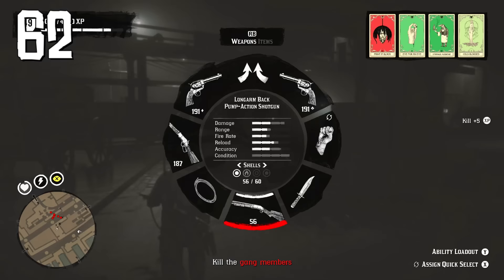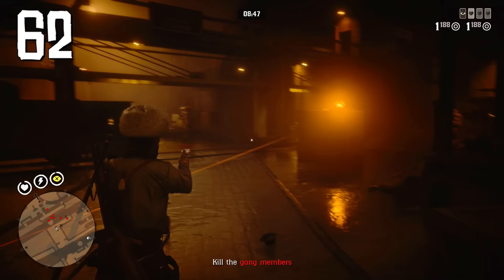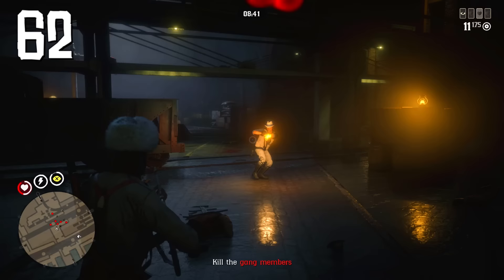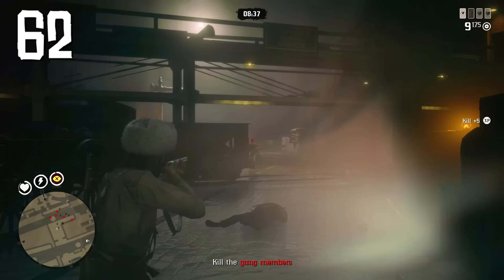Choose a proper ability card setup for each activity. For PvE it's better to have cards that restore your health and Dead Eye, like Strange Medicine, Cold-Blooded, or Eye for an Eye. For PvP you want extra damage or damage reduction: Sharpshooter, Never Without One, Peak Condition, and so on.